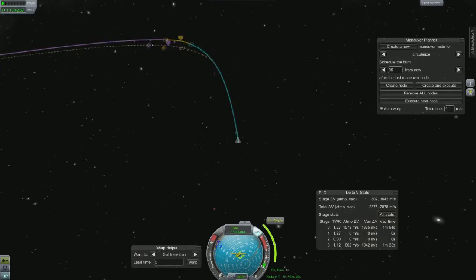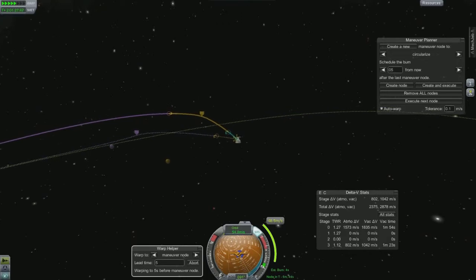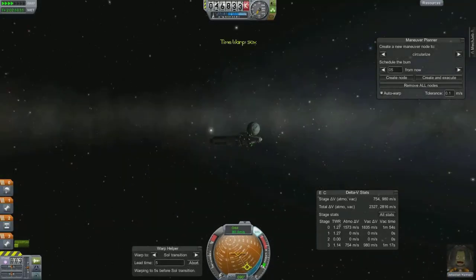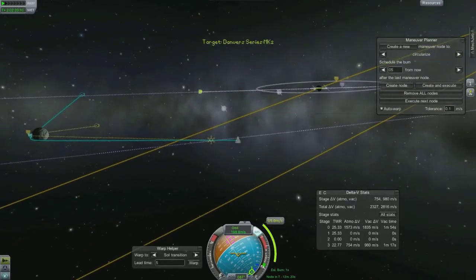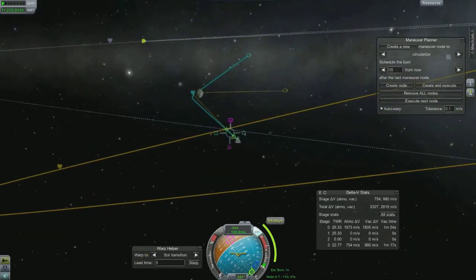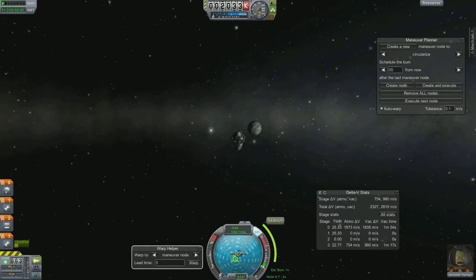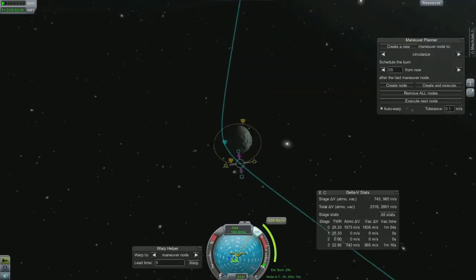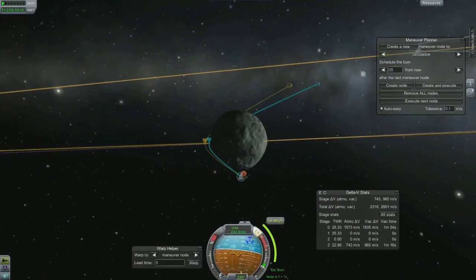I'm trying to fine-tune my intercept here to get a better encounter, but I find it very difficult — maybe because I don't fully know what I'm doing — to set up the periapsis for the maneuver to get close to the orbital body. I ended up having to get really close, which isn't ideal since I like to set up maneuvers further away to use less fuel. Minmus is such a small target on the map that I can't zoom in on maneuver nodes, and there's so much going on that I can't decipher what's what. After a couple of adjustments I finally got a nice tight orbit with a low periapsis.